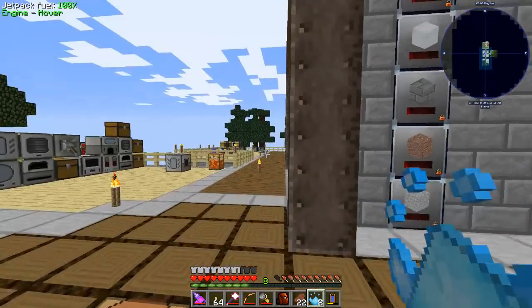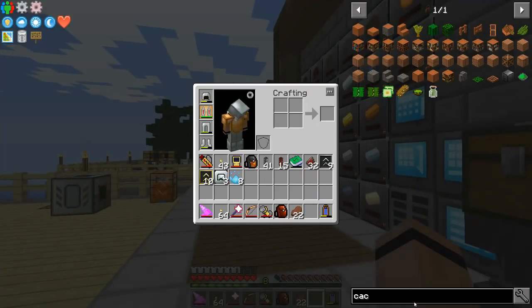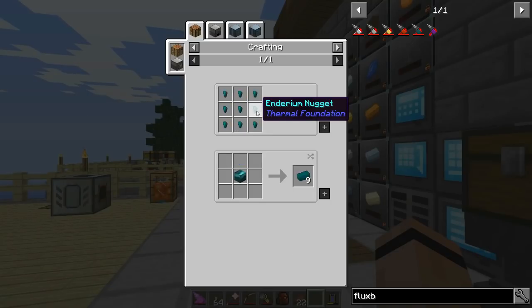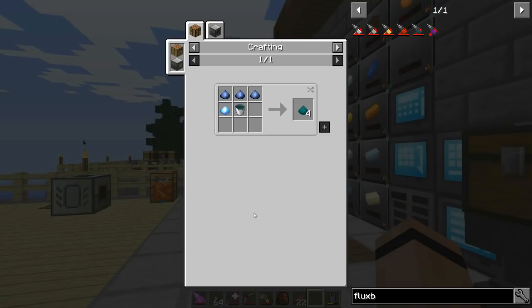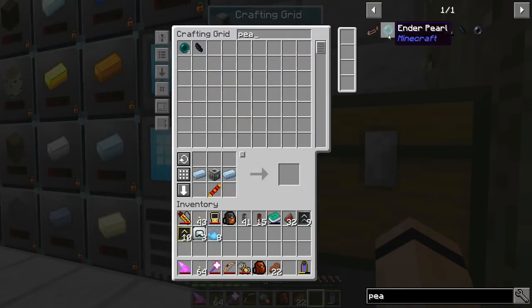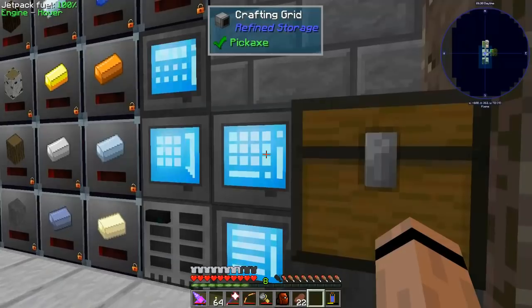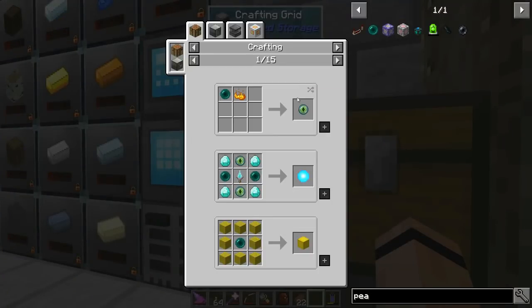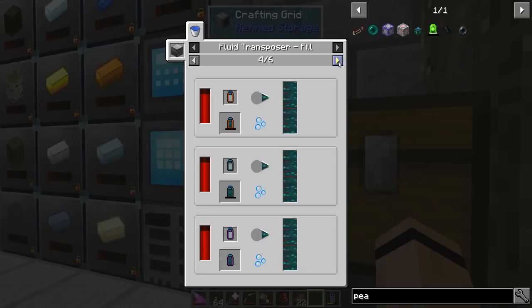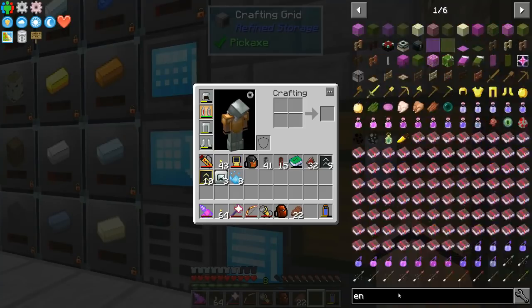Since I've got that, I wonder if I can do one more thing. Let's look at the flux bore - the resonant flux bore. I'm going to need enderium, and for that I need ender pearls. Do I have enough? I only have eight pearls. They're 250 millibuckets a piece in the magma crucible, so eight pearls gives me one bucket.